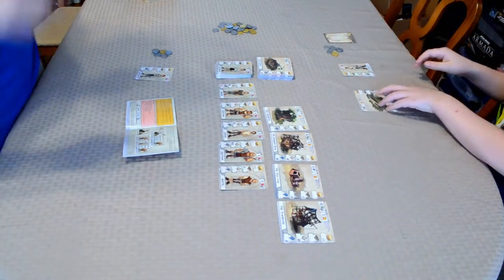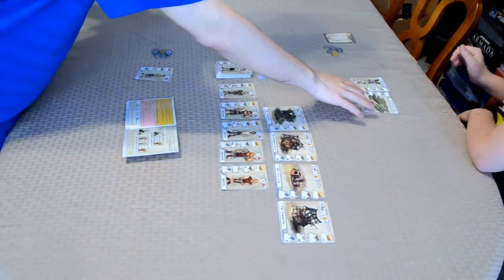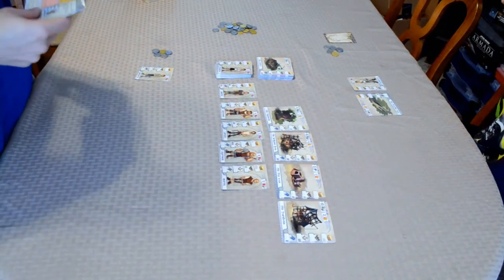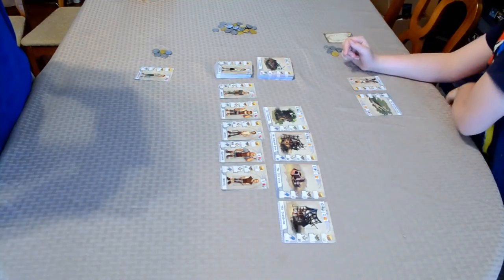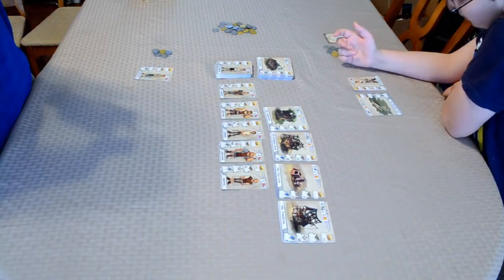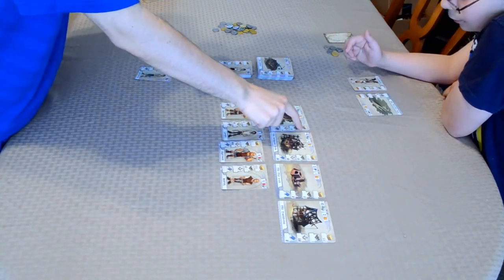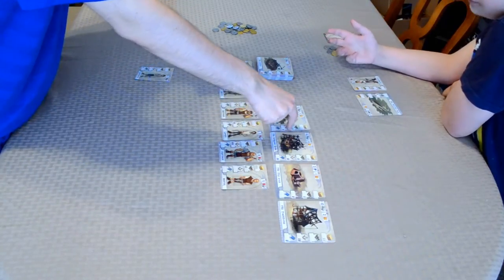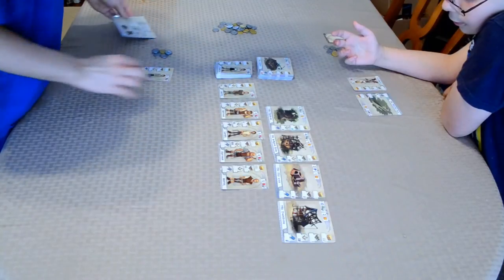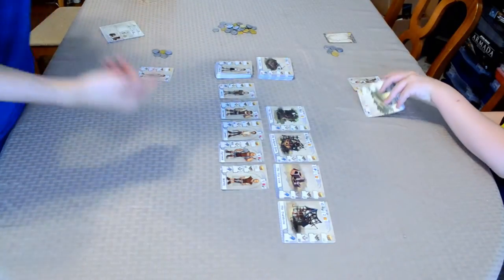Okay, so the first player takes the circular saw — that's one action. Now they're going to assign their apprentice to that building. Looking at the symbols: the top one is stone, the second is wood, the fourth is knowledge, and the bottom is tile. The apprentice did stone and knowledge — one and one — and the circular saw only needed one and one, so it's complete. You flip it over: no money for constructing this one, but you get one victory point and now have the circular saw to use as a machine in the future.